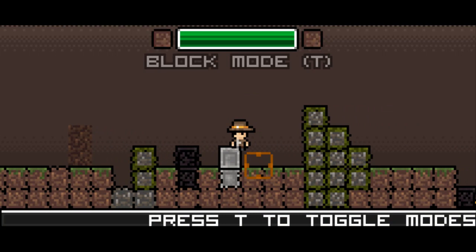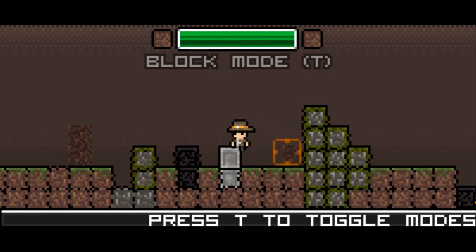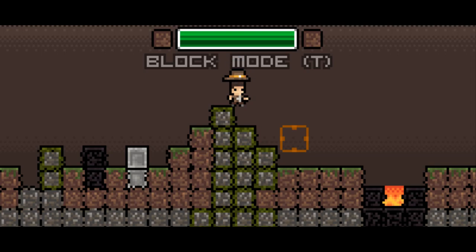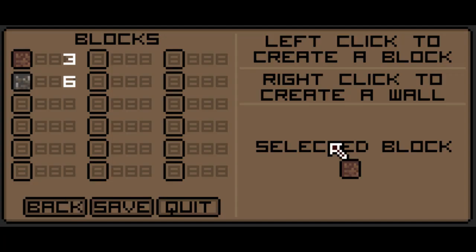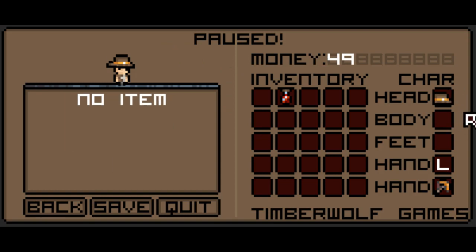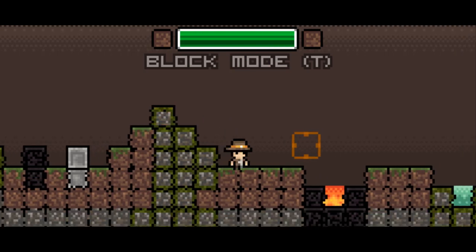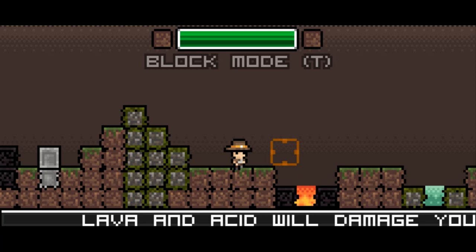I can press T to toggle modes, putting us in block mode. I can press B to bring up a block menu where I can select which blocks I'd like to use. Left-click creates a block, right-click creates a wall. One place I think could use streamlining is the UI — you have to use B for the block menu and I for the inventory, and you can't navigate from one to the other. You have to back out each time.